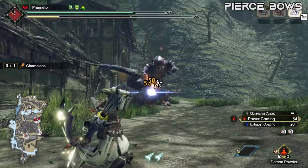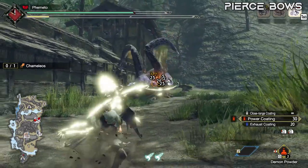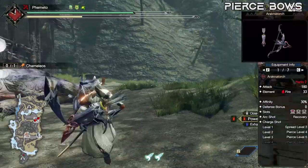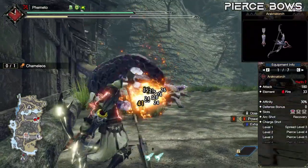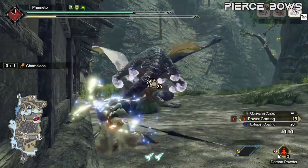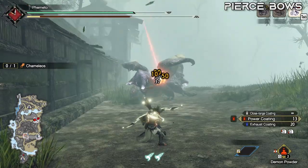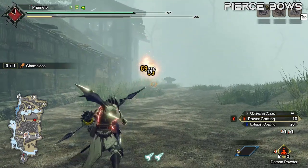For pierce bows, Nargacuga is still great for raw pierce since it has natural 40% affinity, making going crit super easy. Outside of that, the only non-rampage bow we have is the Rachnacadaki bow for pierce fire - the extra slots let it grab level 5 fire attack and make gearing very easy, plus it has a nice fat chunk of fire element on it. The rest of the elements use rampage pierce bows with the same template, just swap your element and freely change decorations as needed. Bows are kind of easy to gear.